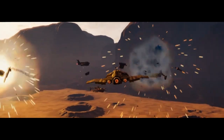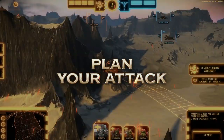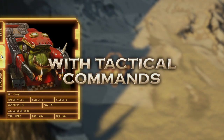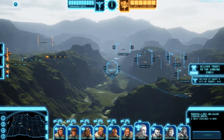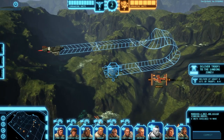To celebrate the launch of Aeronautica Imperialis Flight Command, we're giving away exclusive access to free downloadable content, for a limited time, as part of the Games Workshop Skulls event. This downloadable content adds an additional scenario called A Hill to Die On, featuring a unique story crafted for this very celebration.